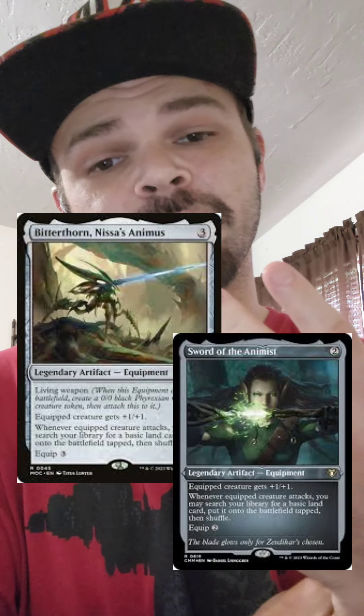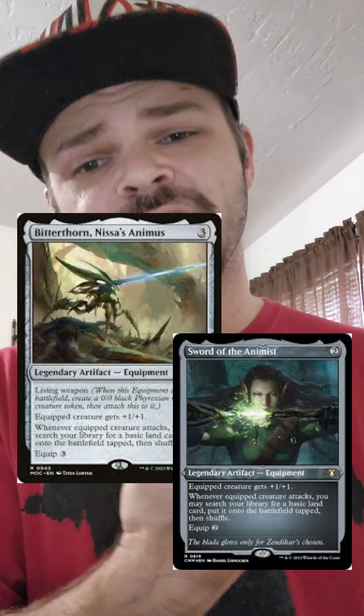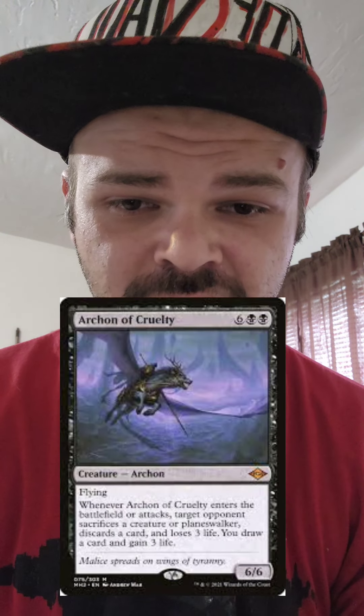Throwing in Bitterthorn and Sword of the Animist — a little bit of ramp because we don't have green in there, and Isshin will double the lands we get. Bitterthorn already comes out with a creature. Archon of Cruelty gets an awesome enter-the-battlefield effect, plus you double his attack trigger when he attacks.